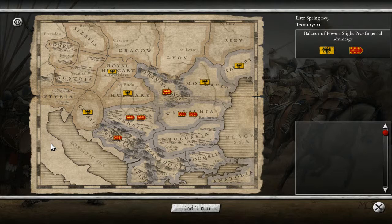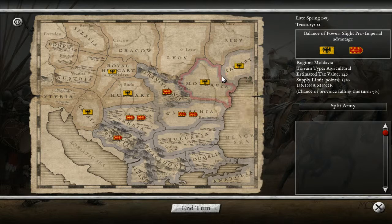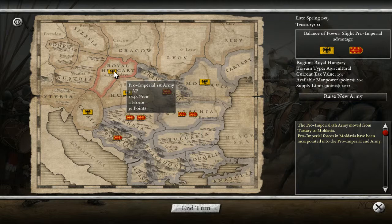Hello everybody and welcome back to Dicky's videos, where no war game remains unplayed. Here we are again with Pike and Shot Campaigns. The Great Turkish War is going fantastically for the Polish - we've managed to deliver two fantastic victories in a row, giving us a slight pro-imperial advantage. We'll hopefully capitalise on this and advance forward to kick the Ottomans out of our nation.